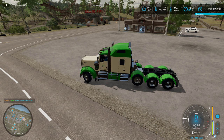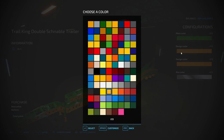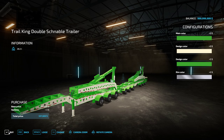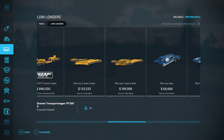I'm gonna redo a video that I did earlier. This is how to connect the Trail King double schnavel trailer. So first we're gonna go get it — it's in low loaders. Nice and expensive, but it does its job really really well. One thing that you will need to do is use the store delivery mod, because it is very long, especially if you have a small delivery area.